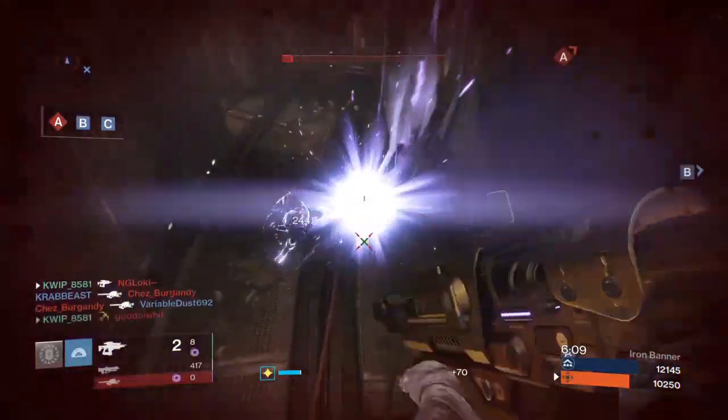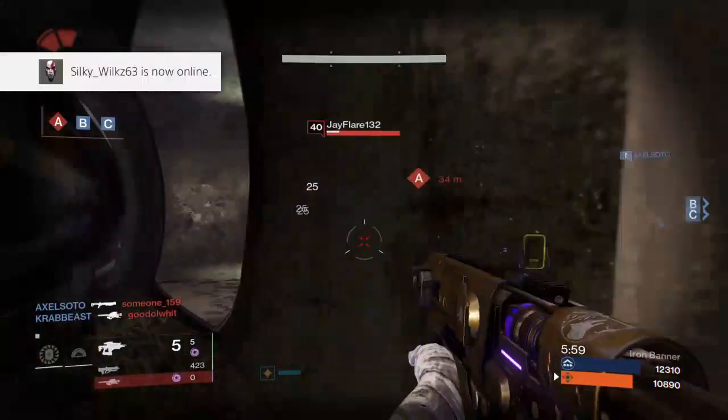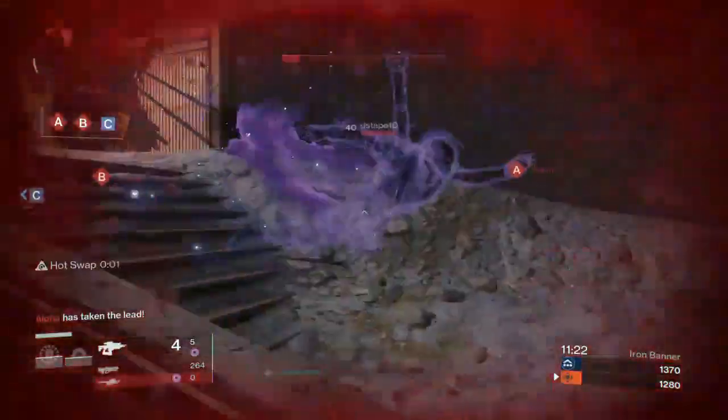Moving on to the third spot on the list, I am choosing the Ash Raven's Flight. This is the Taken King Iron Banner fusion rifle, and it's actually the only fusion rifle on my list that you cannot obtain anymore. However, this thing is so dominant and so consistent for a legendary fusion rifle that I had to include it on this list.